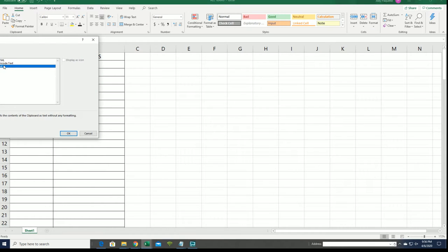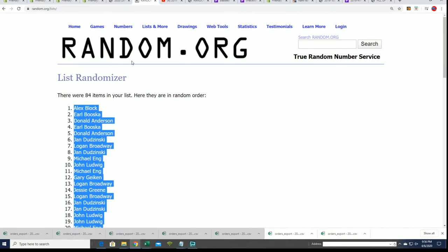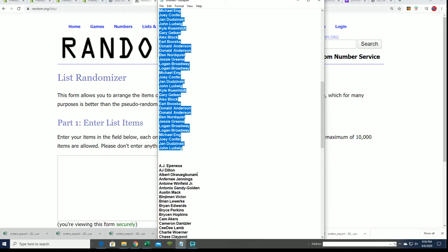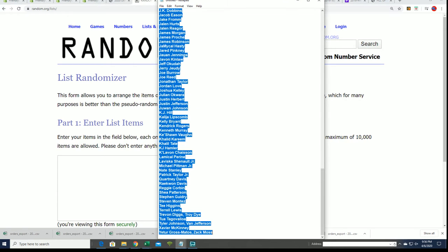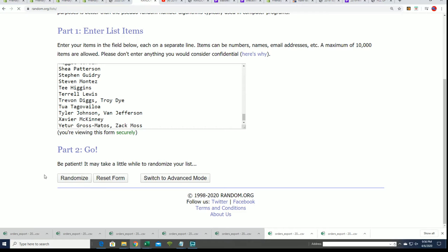We have the owner name random finished and now we're looking to do the same thing with the players — player random coming up. That's how you get your player in the break. We just stack the lists up side by side after everything's gone through the randomizer and see who ends up with what player.